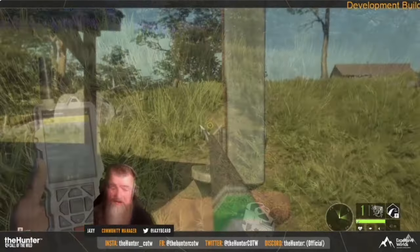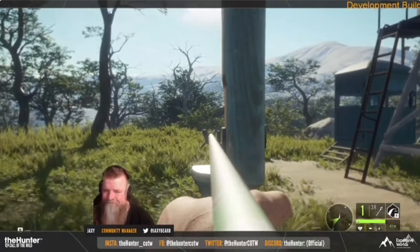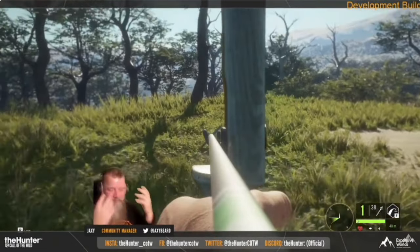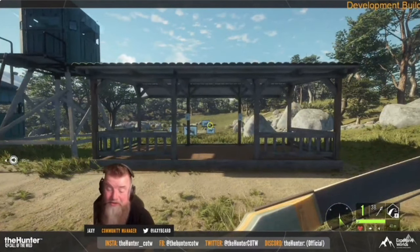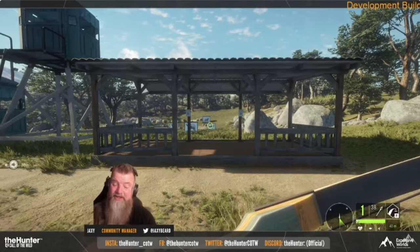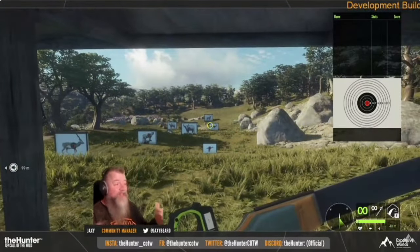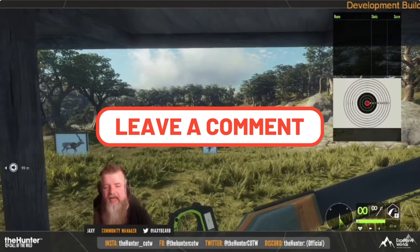The Steinberg Takedown Recurve Bow is a really sweet bow. One thing I love about it is that you can put different sights on this recurve bow, which a lot of people will really like because not everyone enjoys using the recurve bow — it definitely is a more difficult bow to use. You can put any of the pinned sights as well as the Gen Zero bow sight from the High Tech Hunting Pack on this new recurve bow. Let me know in the comments what you are most excited for in this pack.